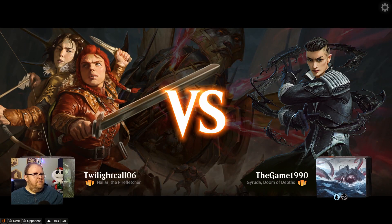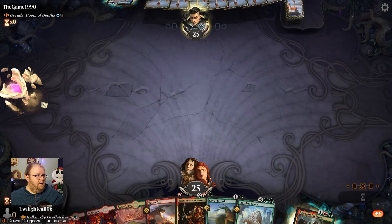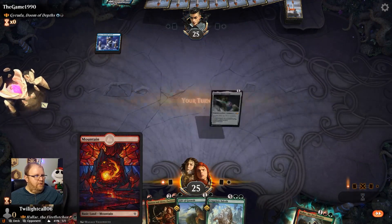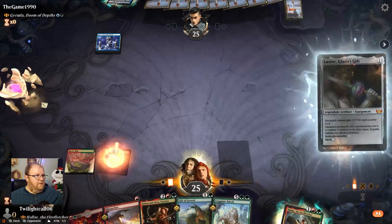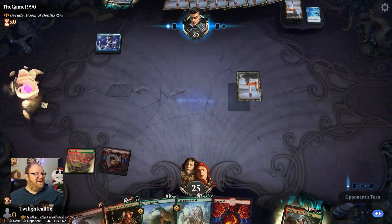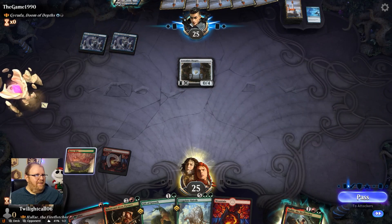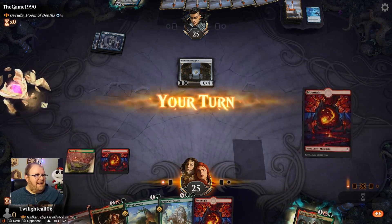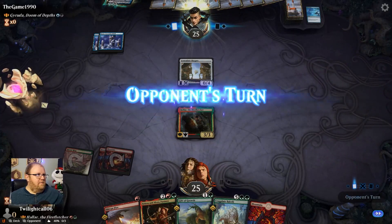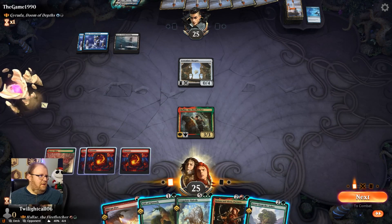Game three — Gyruda, Doom of Depths. Haven't seen that one in a long time. Shivan Fire is good removal to start off with. They cast Spell Pierce on my Luxior — the whole idea behind Luxior is if Hallar has a bunch of counters, equip it and it's just huge. Can't blast that out of the way just yet. Let's play Hallar. If they want to spend a turn removing it, then I can get Halana and Alena down next turn.